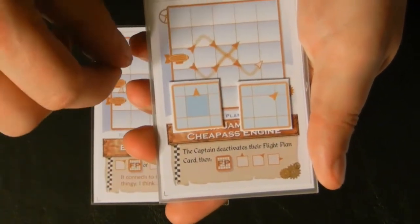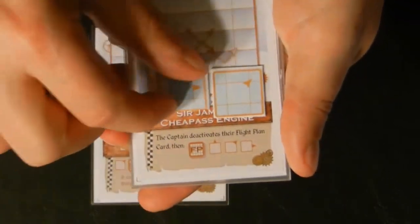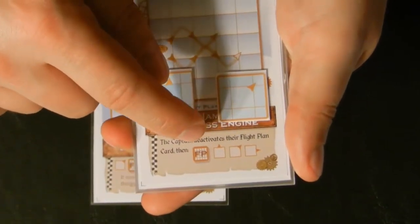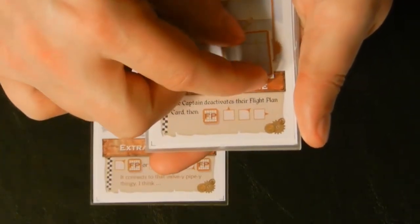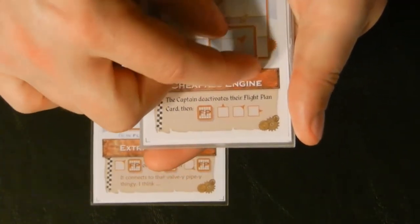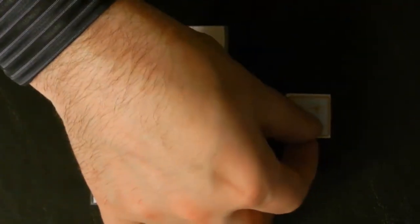This one here can indicate up, back, down, or forward. In this case we need it up — that's the first added vector to the captain's flight plan. I'm going to put it down right there after the flight plan. And this one can be back and up, back and down, forward and down, or forward and up. Sir James' cheap-ass engine needs a forward and up, so I'll put it right there. And then we have a forward at the end.